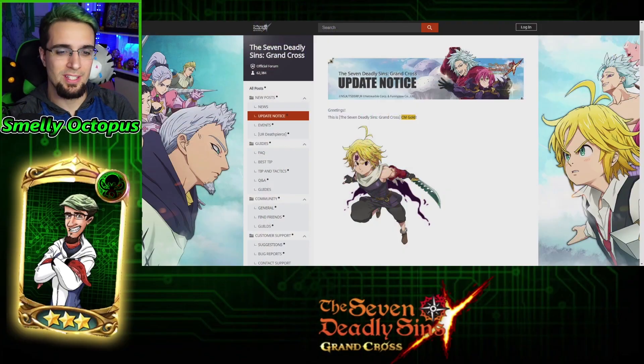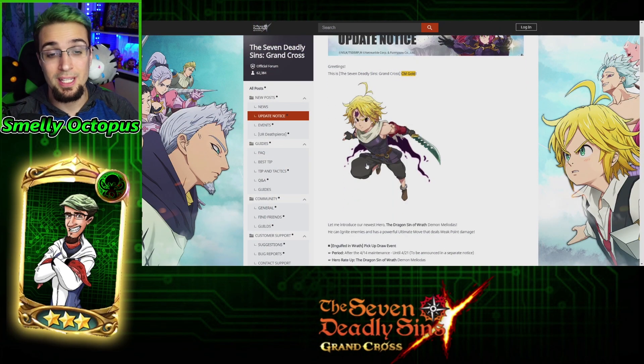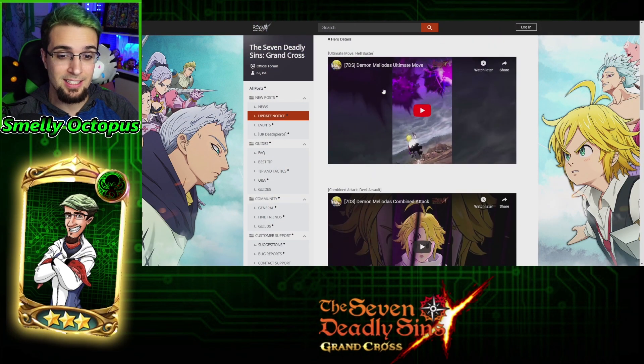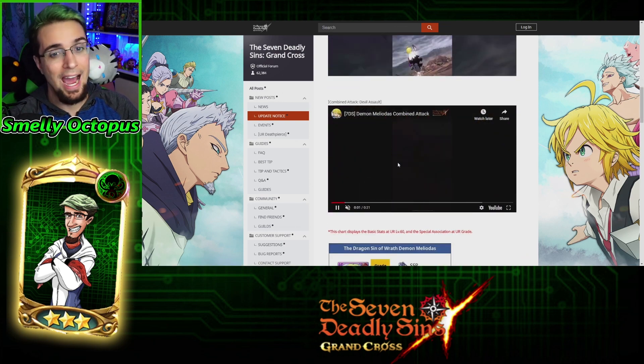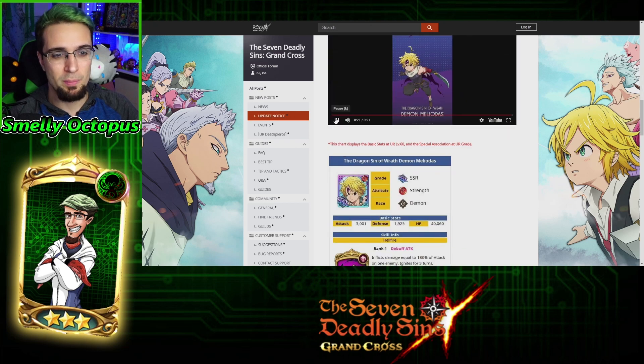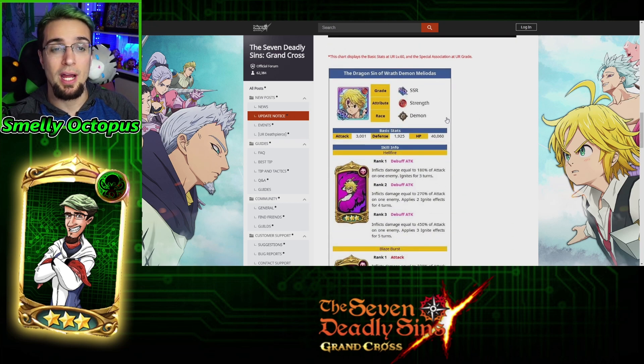Alright, so let's start off with Demon Meliodas. This is him. If you guys think he looks awesome, he does. His actual attacks, his ultimate gauge, combined with Merlin, looks fantastic. Personally, I won't be going for him — I'll be waiting maybe later on to see what happens. For now, let's talk about his kit and what does he do.